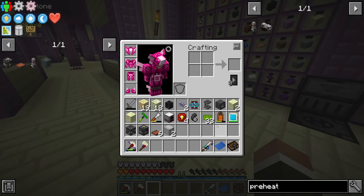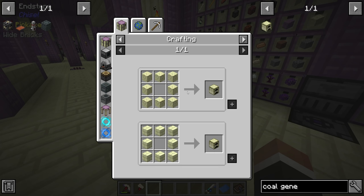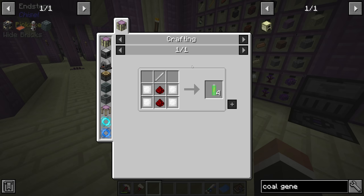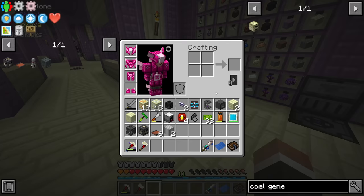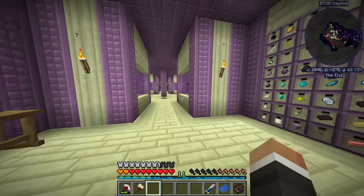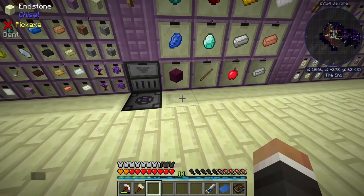There are a lot of power options. Chat has recommended coal generators — these are very cheap and probably something I should have made earlier. You make four small batteries at a time, then combine a battery with a furnace to get a coal generator. We can pump planks or sticks directly into those. It might not be a bad idea to get them going as a backup source of power.